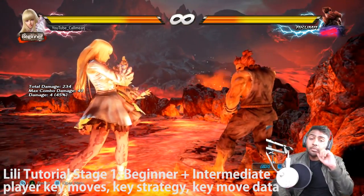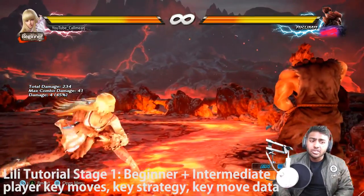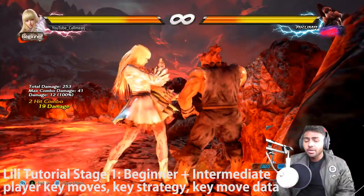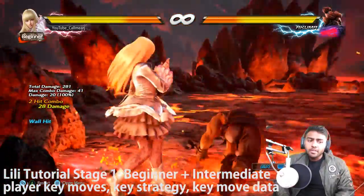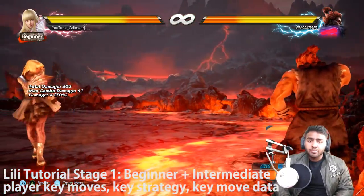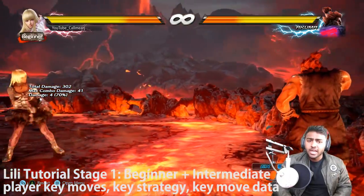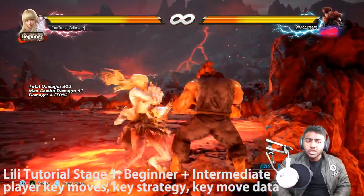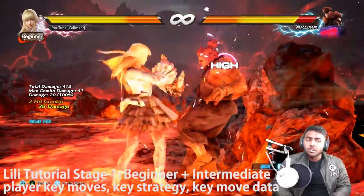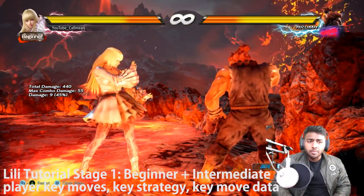I don't want to get too much into frames since a lot of people are casual players at this point, but I'll go over it quickly. Lily's fastest punish for most moves is a simple 1-2. The next is 2-4, which is extremely important to Lily. One key thing to know is that Lily has one of the best sidesteps in the game — she's only second to Elisa. She can sidestep, then 2-4, which is super fast and unavoidable, getting a lot of mileage out of wall combos that do staggering amounts of damage.